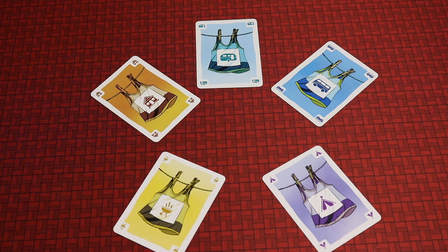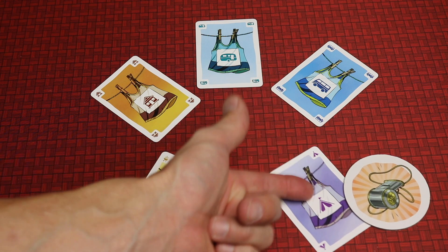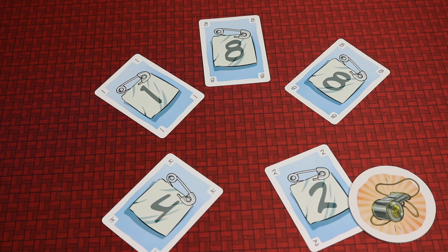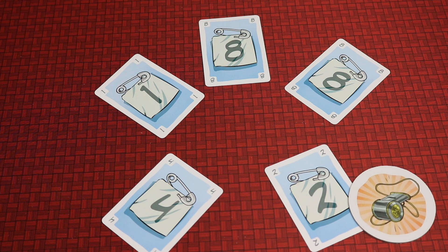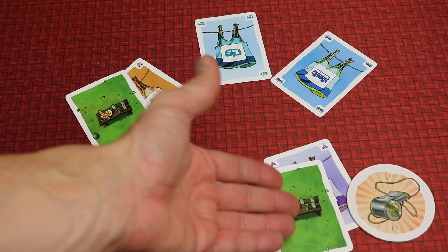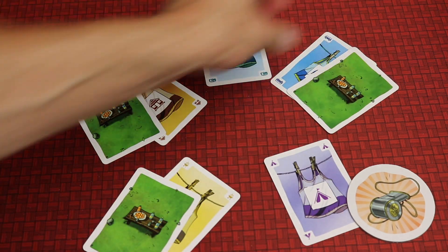There's another twist to the game: each round one player is the referee and holds the referee token. At the beginning of the game it's given to either the least sporty person or alternatively the oldest player, but each subsequent round it goes to the player who played the lowest number. One benefit of the referee is that if there's a tie for the highest number, the referee decides which player wins and moves forward two — and if the referee was one of those tied, they can make themselves win. Another advantage is that when event cards are played, the referee can take any one of those cards and reassign it to any other player.